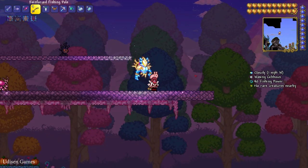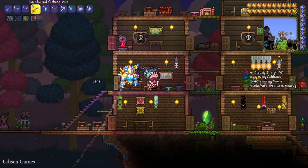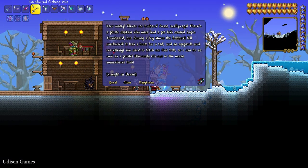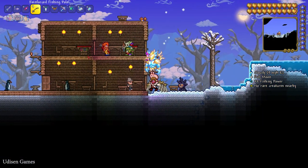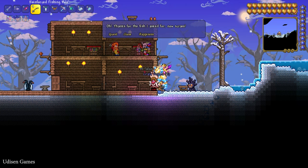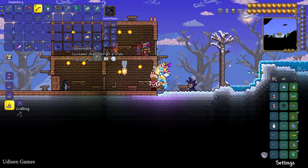About the fishing quest system: find the Angler NPC and press Quest. Remember and pay attention to which fish he wants, remember what it looks like, then go find it — for example, go to the ocean. After you obtain your quest fish, return to the Angler, press the right mouse button, press Quest, and you receive a crate, a potion, and something else.